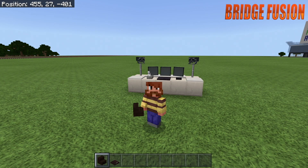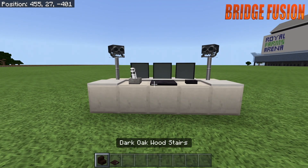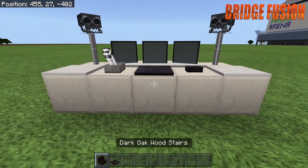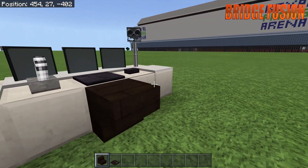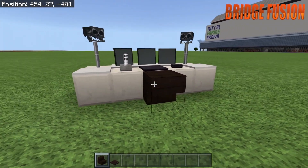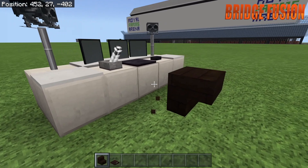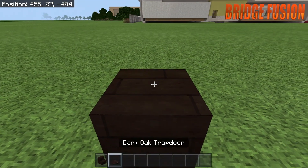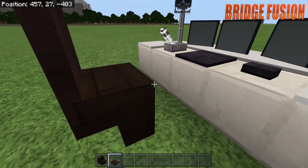Now we're going to be making the chair. You'll need a dark oak wood stair and a dark oak trapdoor — make sure the trapdoor matches your stair, so if you use oak wood use an oak wood trapdoor as well. Place the upside-down stair twice, then delete the one right up against the desk. Go right in front of it, place down your trapdoor, open it, and leave it open — that becomes your little chair.